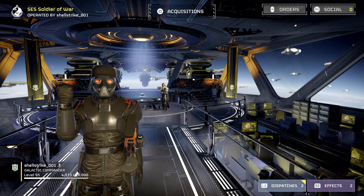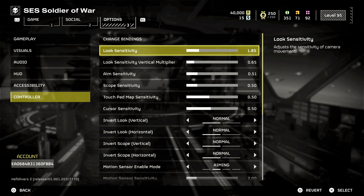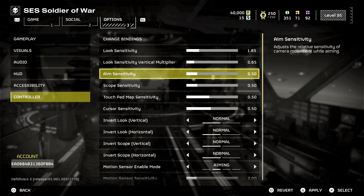First up, let's ensure your controller is tuned for battle. Here are the settings you should consider adjusting for maximum efficiency. Look sensitivity: start with look sensitivity at 25 to 30%. This is your basic turning speed. Too high and you'll find yourself overshooting your enemies. Too low and you'll feel like you're in slow motion. Fine tune this based on your comfort, but this range gives a good starting point for most players.